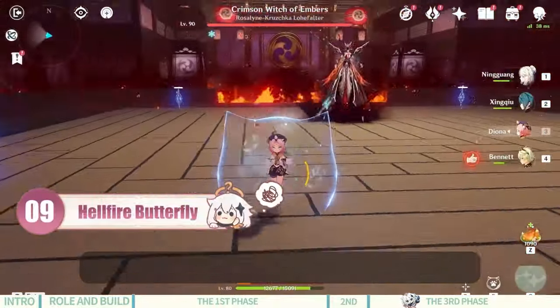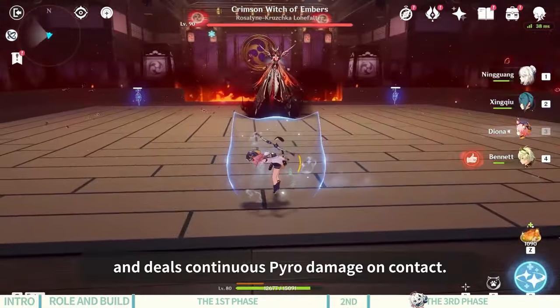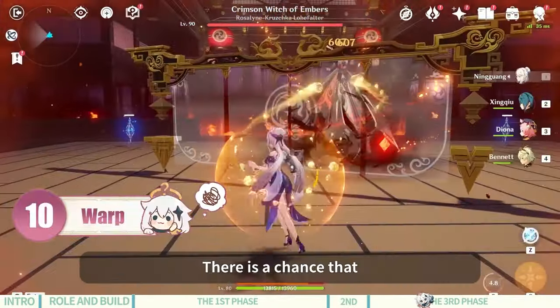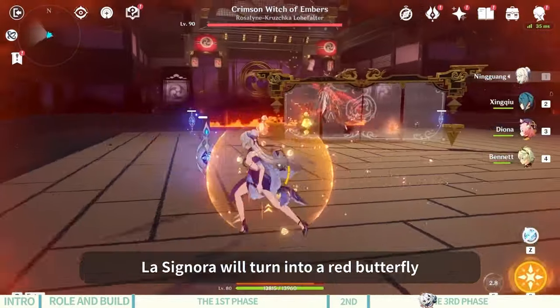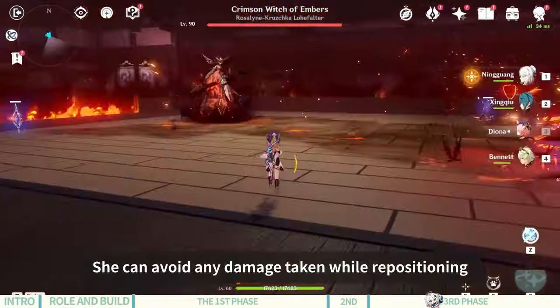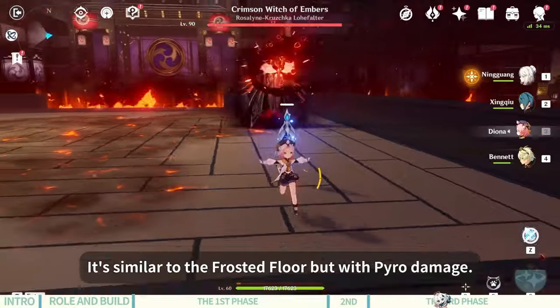La Signora's ninth ability: she summons a Hellfire Butterfly that homes in on the player and deals continuous Pyro damage on contact — it will disappear if attacked. La Signora's tenth ability: there is a chance she will turn into a red butterfly and reposition herself. She can avoid any damage while repositioning and leaves Embered Earth on her trail, similar to the Frosted Floor but dealing Pyro damage.